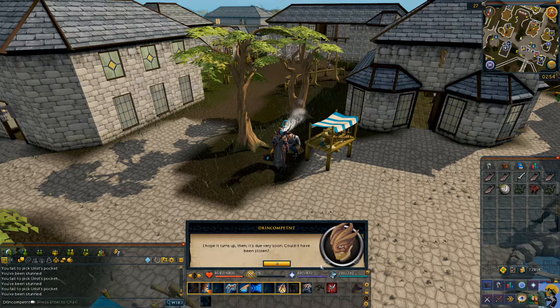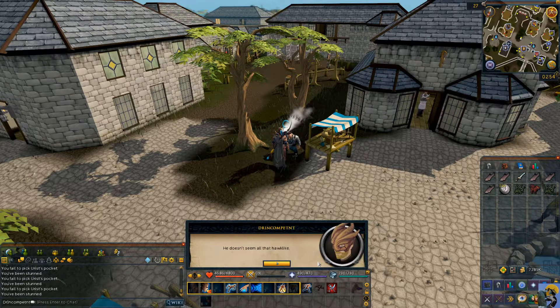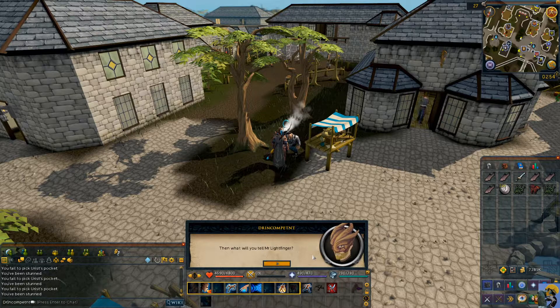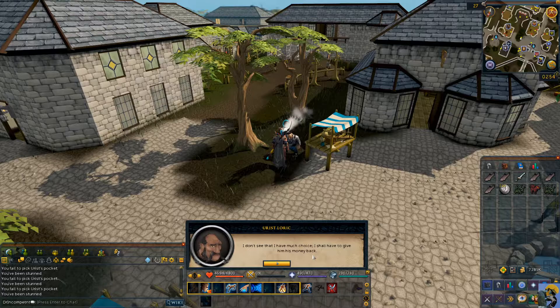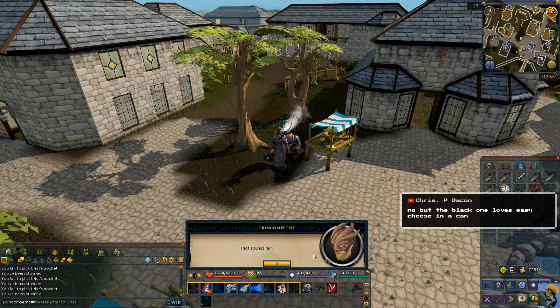I hope it turns up — it's due very soon. Could it have been stolen? In Varric, with that guard watching like a hawk? He doesn't seem all that hawk-like, now that you mention it. Will you be able to finish it by the deadline? Not a chance. Then what will you tell Mr. Lightfinger? I don't see that I have much choice — I shall have to give him his money back.